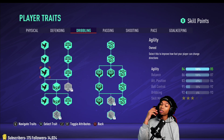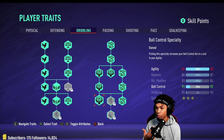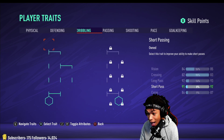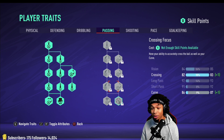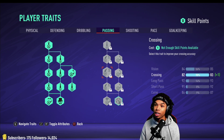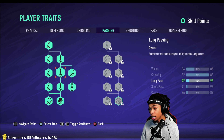For the dribbling tree I have it pretty much all the way there — agility specialty and balance. I have one balance node off, and the skill moves and flare nodes off too. I don't feel those are necessary; I'd rather put those skill points elsewhere. I want my ball control and dribbling up, which gets me to 92 dribbling and 91 ball control — very solid stats. For passing, I have the left chart all the way filled out. I don't feel like I'll be crossing a lot, so I skipped the crossing nodes. That gives me 92 long pass, 91 short pass, and 86 curve, while keeping crossing lower.